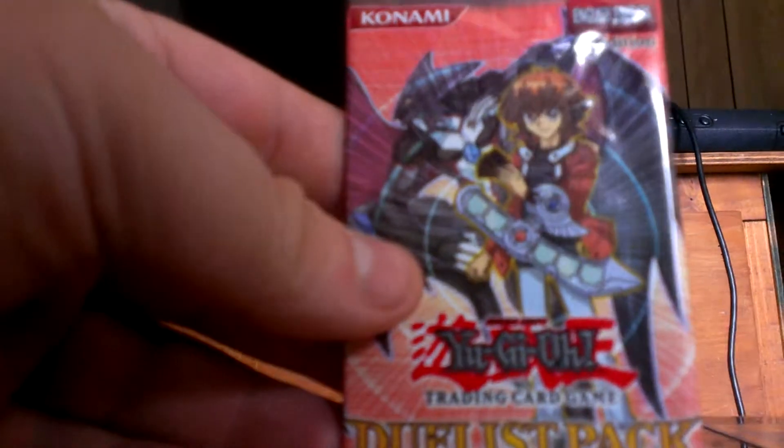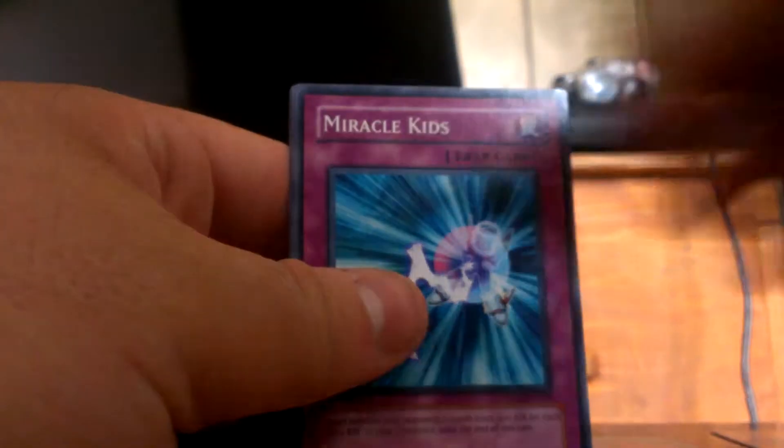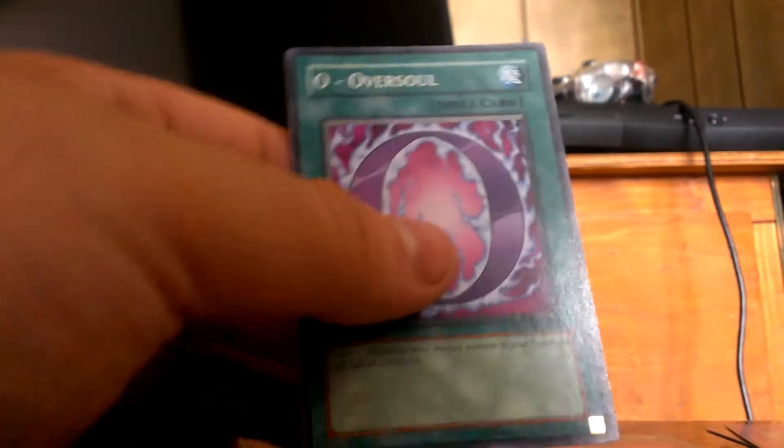And now the Jaden Yuki Pack 2. Hero Barrier, Miracle Kids, a rare Elemental Hero Neo, I think I already have that card. Common Soul, and Oversoul.